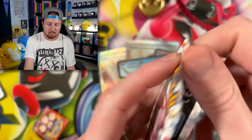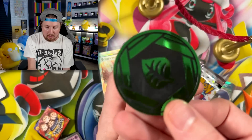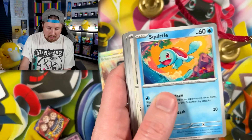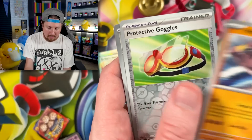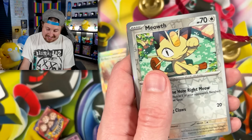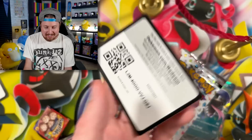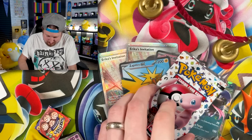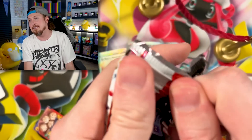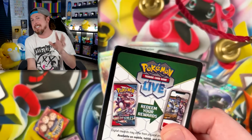Next up from the Scyther tin — obviously we got that Grass Coin. Let me know your favorite type of Pokémon down in the comment section. Tentacruel, Hitmonlee, and another Starmie. Energy — I caught myself right as I threw it and stopped halfway saying the word. My apologies.